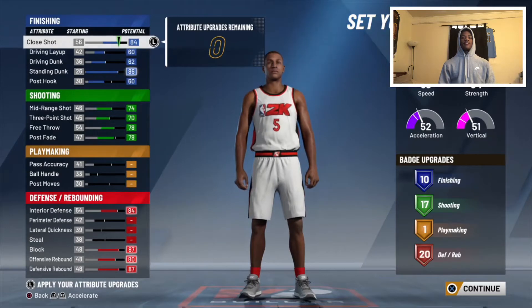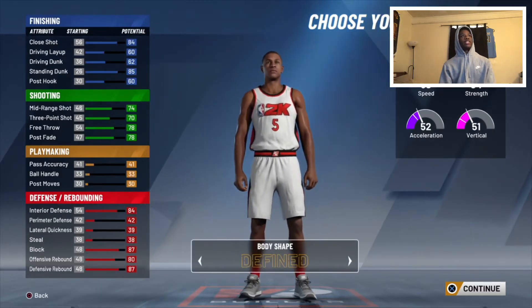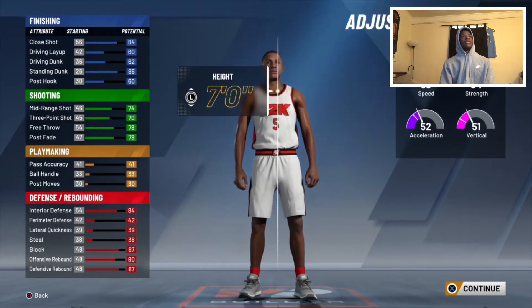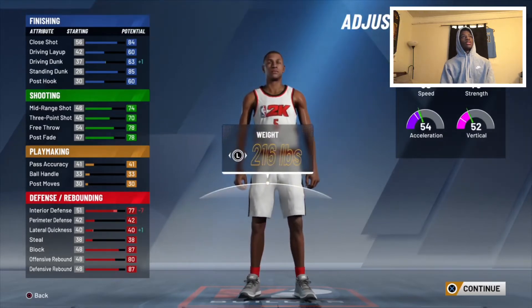In total you have 10 finishing, 17 shooting, one playmaking, and 20 defense slash rebounding. Next is his body shape — he's a very slim center so I go compact, about seven feet tall, 220 pounds for his weight.